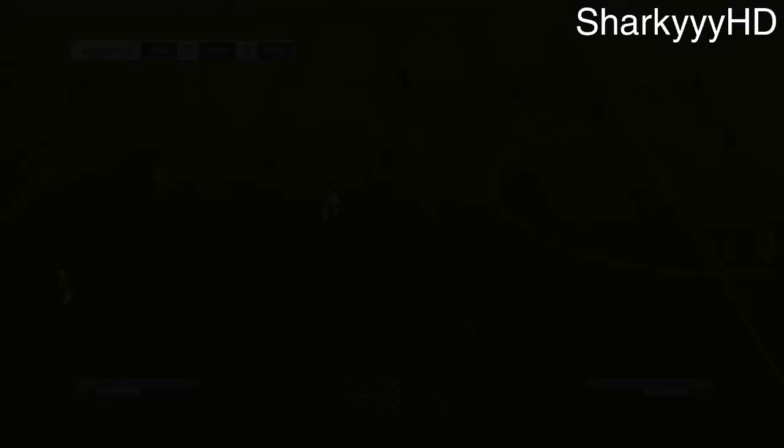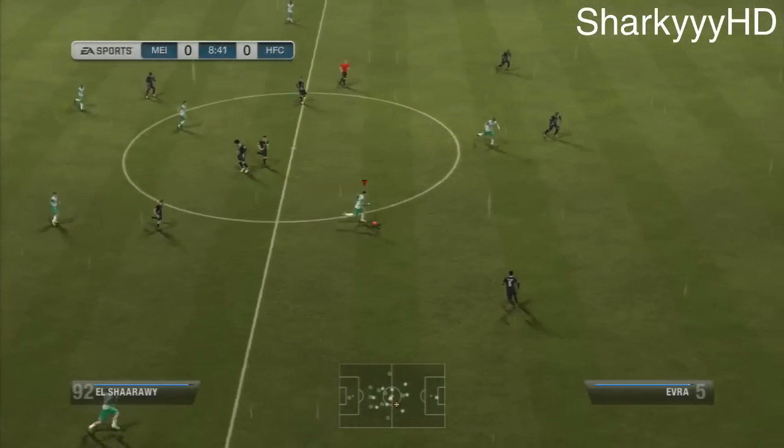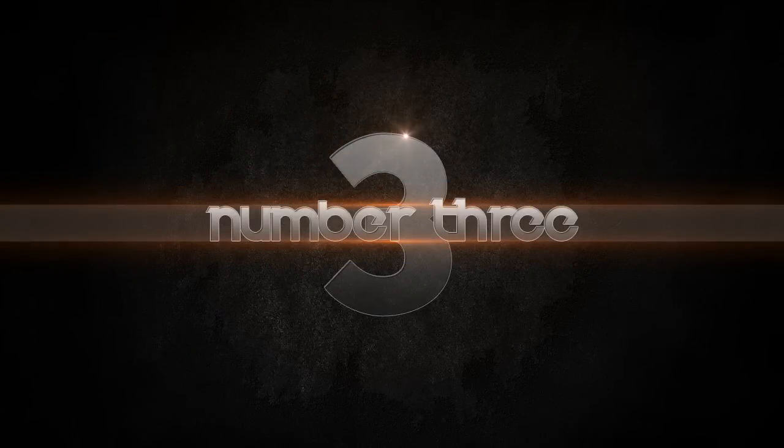Now dropping down to number 4, we have got SharkyHD who does a bit of passing play. Whips it over straight to Ibrahimovic, bats it on the volley and it hits the crossbar and bounces straight back to his opponent. That was a great, great effort indeed.